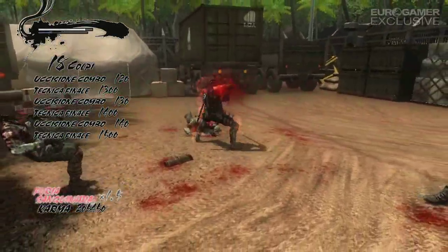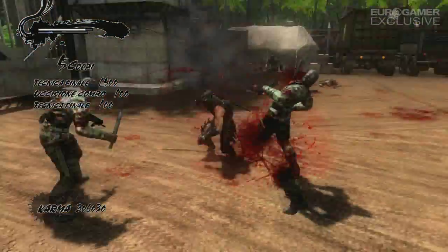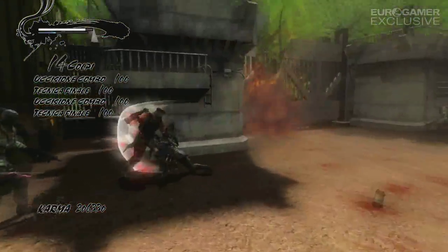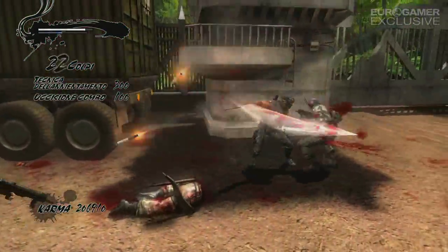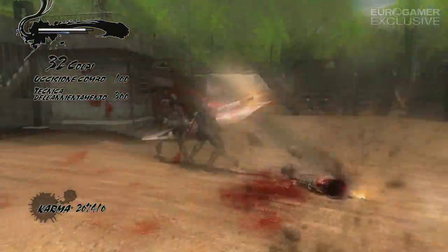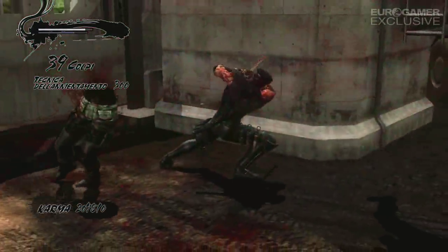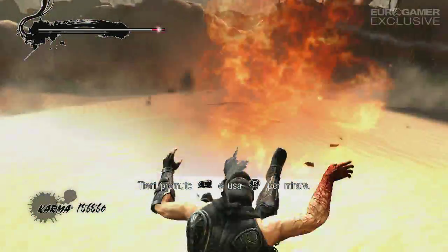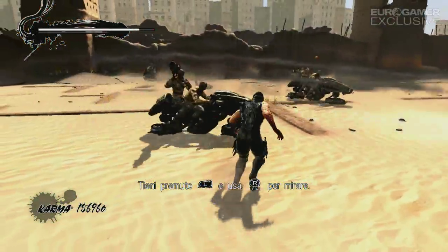Una volta iniziata la partita e affrontati i primi scagnozzi, ci si rende immediatamente conto di una cosa: i numerosi quick time events che appesantivano il gameplay di Ninja Gaiden 3 sono scomparsi, lasciando il posto a un sistema di combattimento più fluido e appagante. Il fatto di non dover costantemente premere i tasti indicati su schermo permette di concentrarsi davvero sull'azione e nel tentativo di abbattere gli avversari con combo sempre più elaborate. Dopo qualche minuto, tuttavia, iniziano a emergere i primi problemi di Razor's Edge, tutti ereditati dalle meccaniche originali di Ninja Gaiden 3.